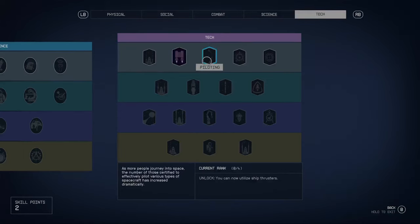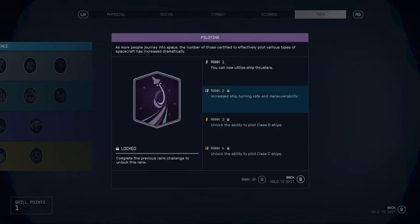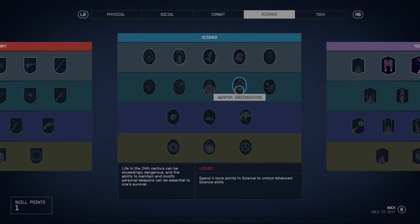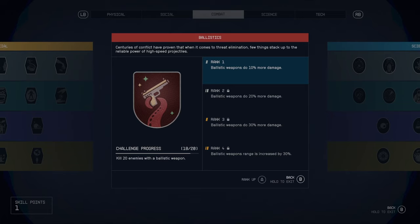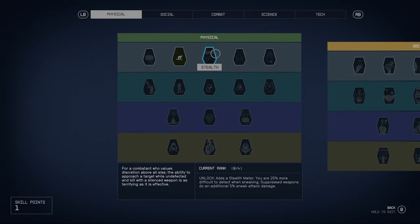Now we've got two skill points to use. There's a lot of decisions to make in this game - you really need to figure out what you want to do. We want piloting because class B and C ships are a thing. There are certain things you can't use and can't fly if you don't have enough piloting skill. Obviously we want the best ship available, so you have to invest in that. We've got our ballistics - we already know we wanted to use ballistics. We're only two away from unlocking the next level of that.